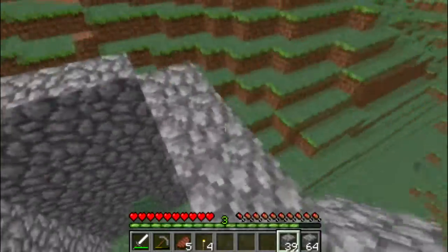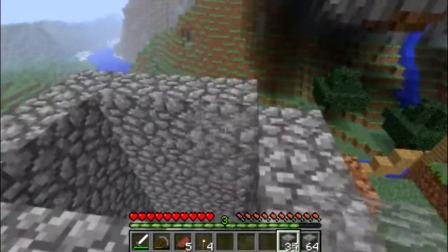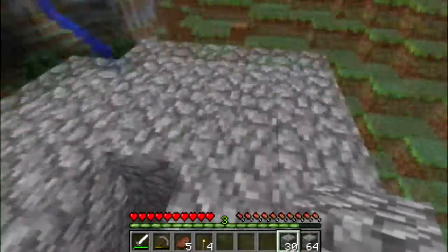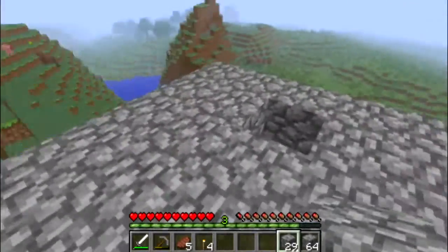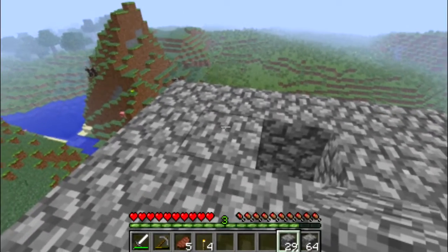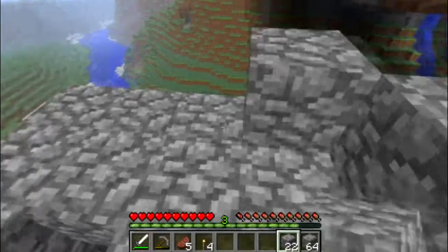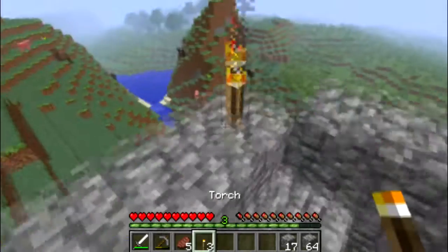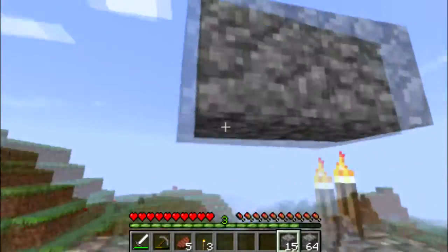Yep, there we go. I'm going to make a staircase — here, here, there, that's where the staircase comes up. I'm going to put that there and make it into a tower. This is going to look pretty sweet, I reckon. Put a torch there — can you place boxes on top of torches? I have no idea. Yes, you can — that is handy!